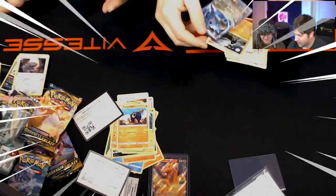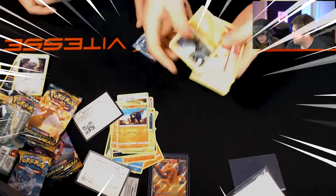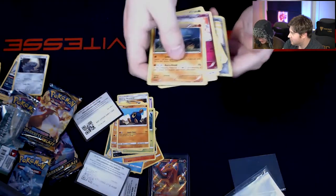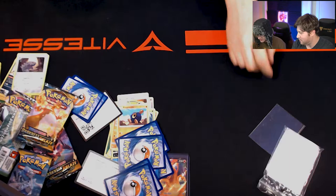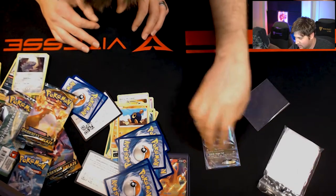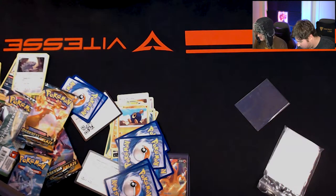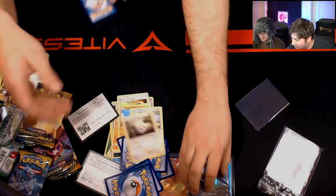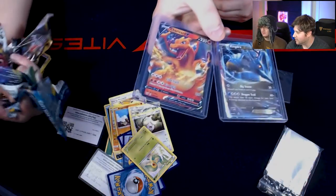We got a view. That is cool. Let's pop that one straight to sleeve. Look at that — we got a fire and a water pull. Kingdra EX. That is a sick looking card. What a good pull out of that one Eevee tin — a Charizard V and the Kingdra EX from five packs. That is absolutely incredible. That's how you do it.